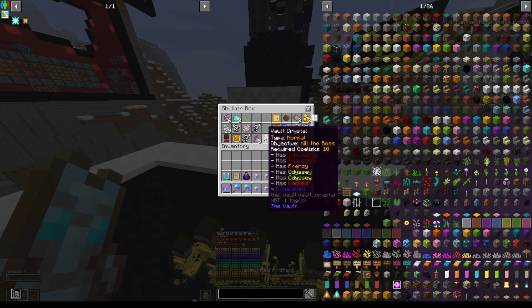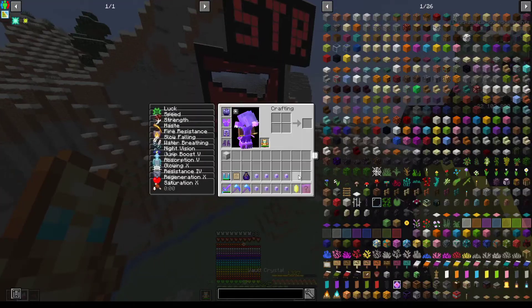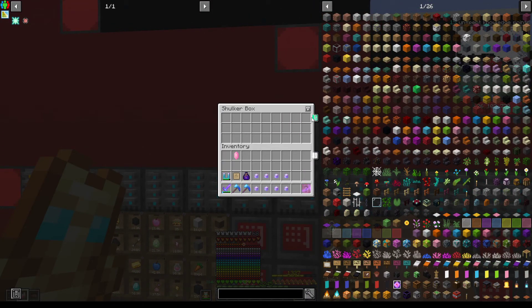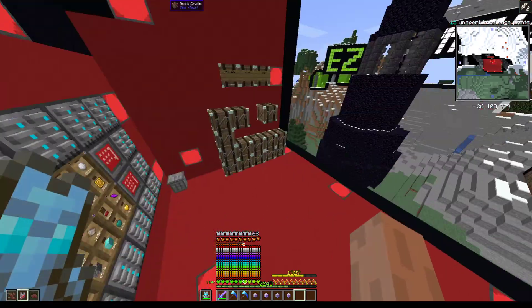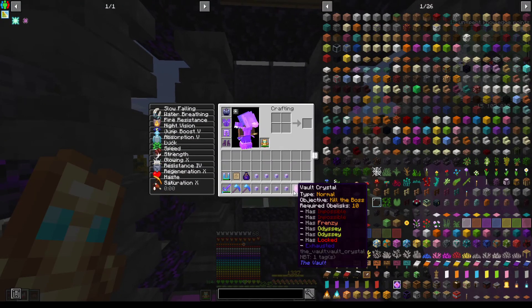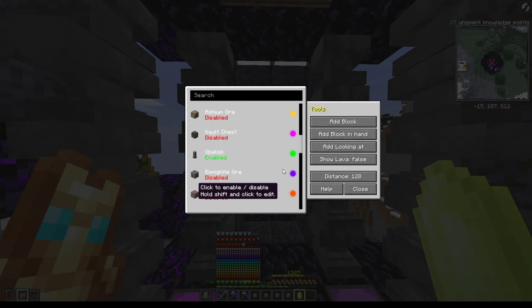First off — 100% artifact chance, I'm liking that. I got a comment suggesting we use the atomic disassembler instead of a paxel, and I was thinking along the same lines. We're doing 100% artifact chance with 10 obelisks, frenzy impossible, so all those should be disabled.